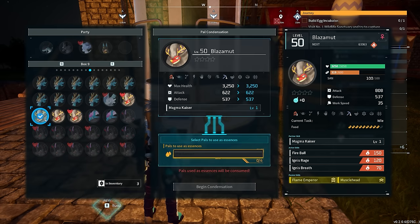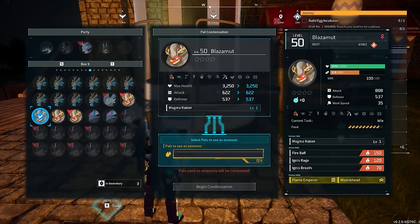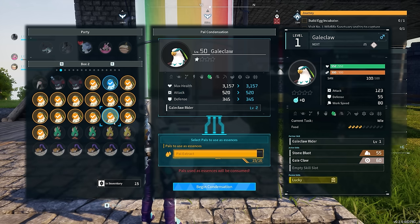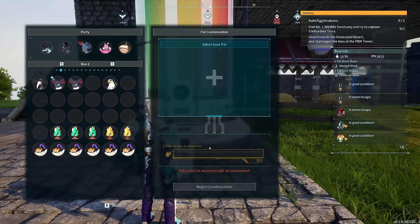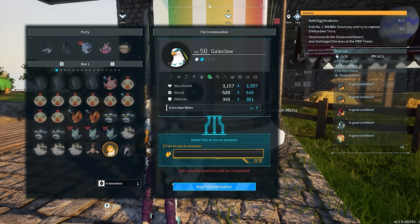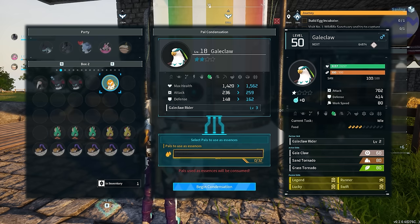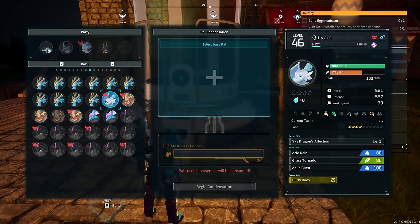One of the best changes is that you can now raise your pal's rank to the maximum with a single synthesis using the pal essence condenser. Condensation progress is now accumulated in each individual pal, and you can transfer all of those stars from one pal to another that has no ranks at all. So if you had a previously maxed-out pal with bad IVs but now have a strong one with good IVs and no ranks, you no longer need 120+ pals — just transfer the condensation progress. This is a massive change the community wanted.